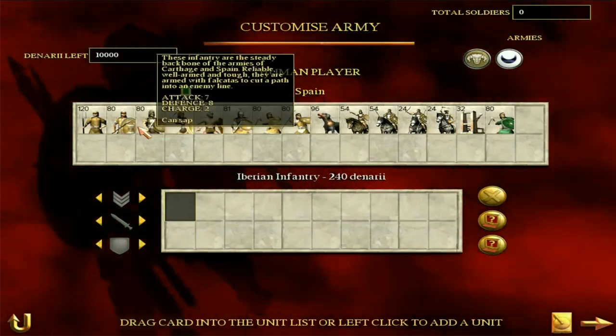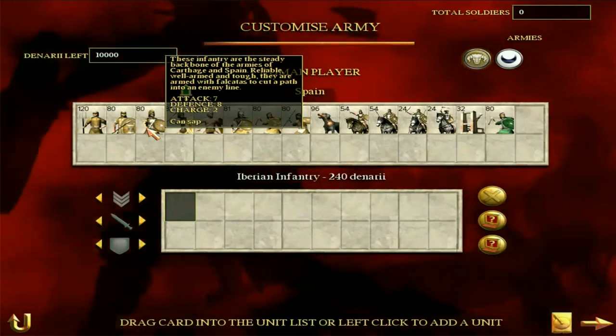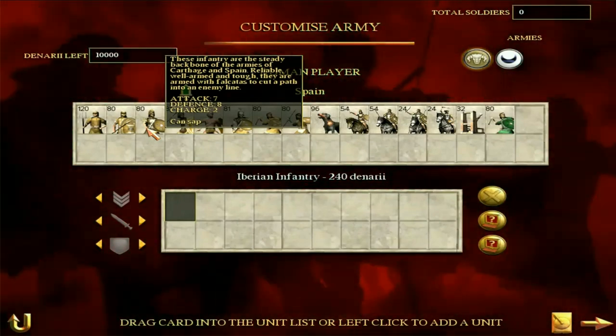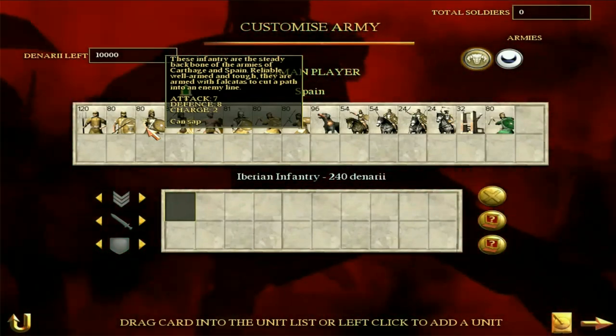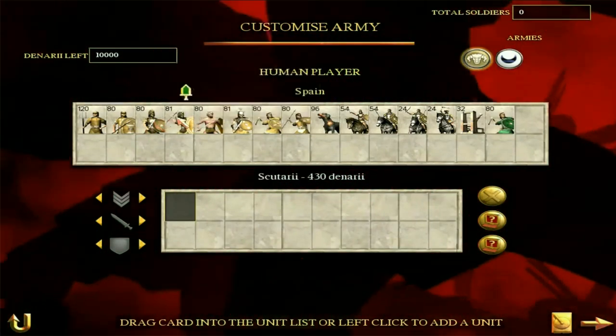Iberian infantry are quite a step up. They haven't got good morale but they haven't got poor morale either, so they're kind of in the middle. A defense of eight is okay and an attack of seven is okay. They're relatively unremarkable but at least they won't break straight away like the town militia — so that's an advantage.